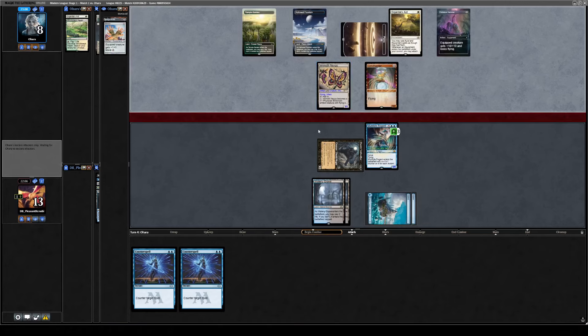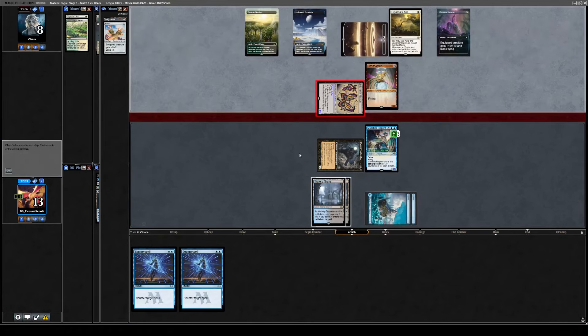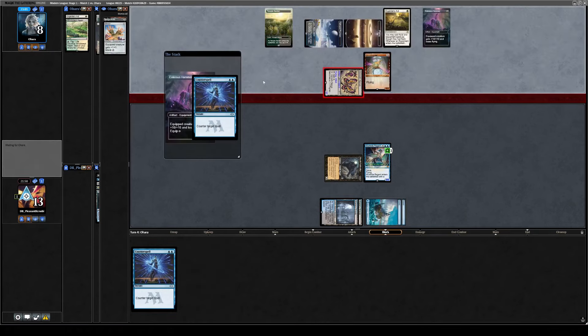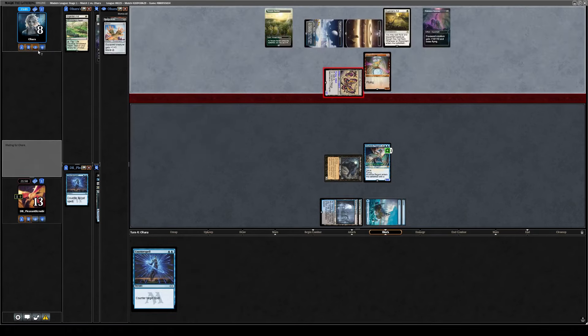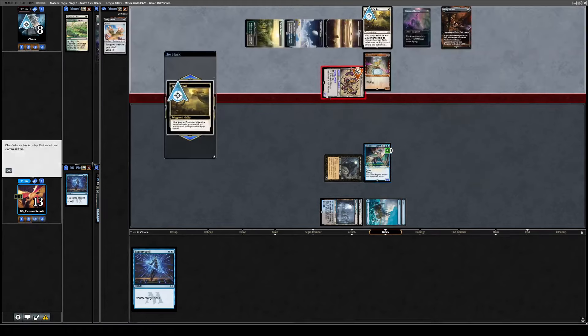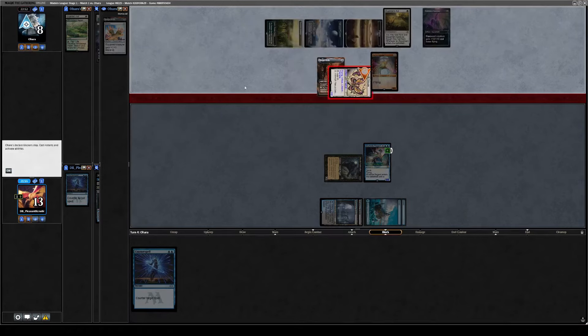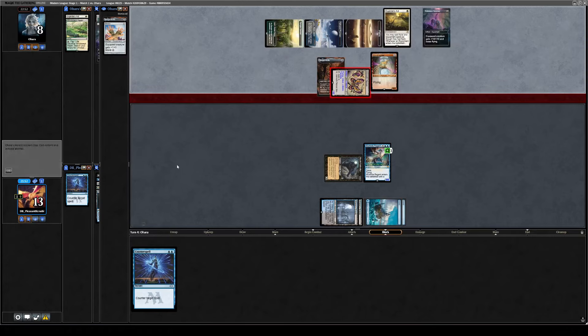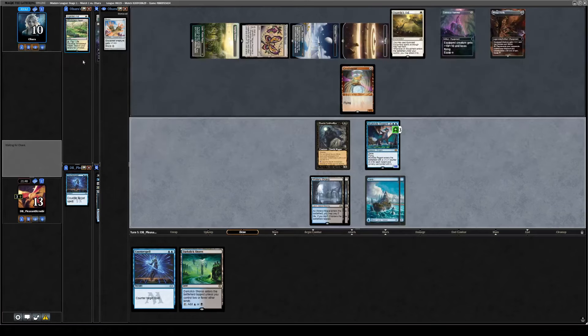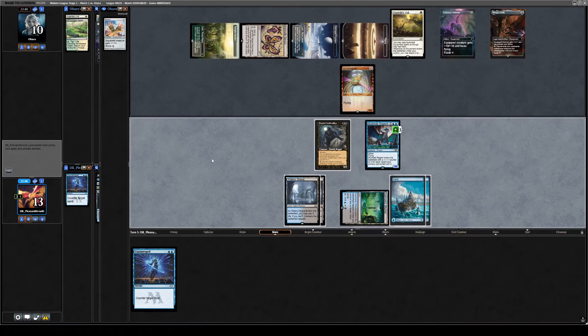If they attack and we say no blocks, they cast a Hammer and we counter it. If they have a third Hammer... wait, they have a third Hammer because that's what the Stoneforge got. I should have blocked. We knew about that. Muggle Knife is not a Hammer — Muggle Knife is a Shadow Spear. This is all working out like I thought. We did know everything in their hand. The last card is currently a Shuko. They're on 10 now because of Lifelink from the Spear.